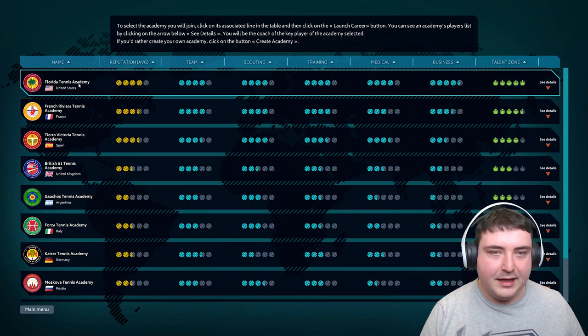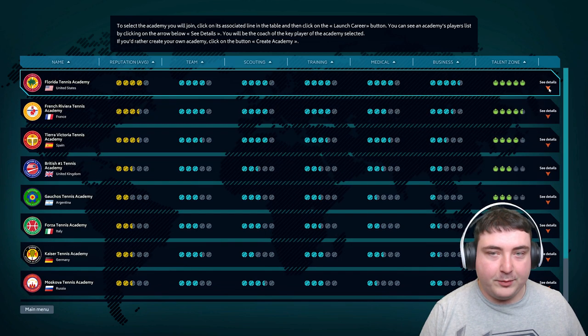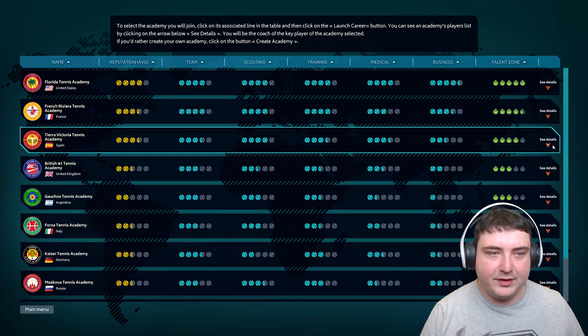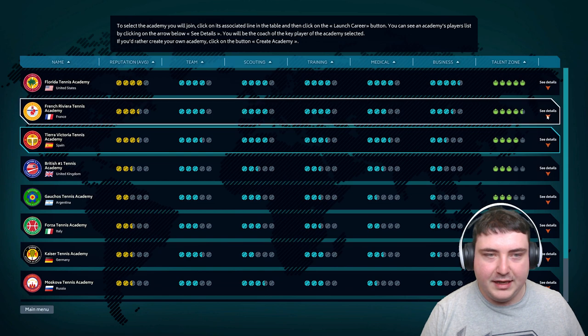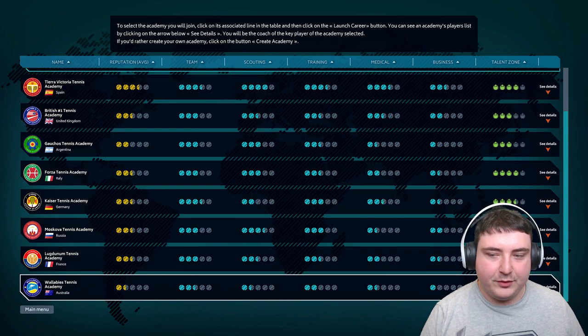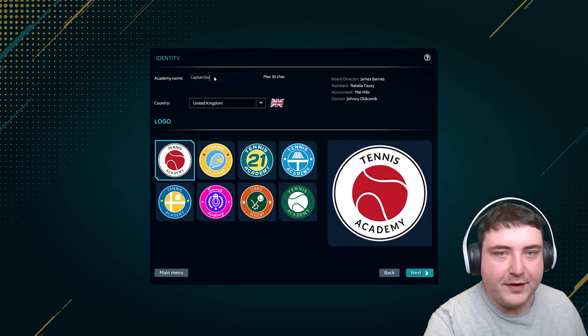You can pick to take over an academy - you can see the details. This team looks pretty good: Heather Watson, Kean Ishkori in there as well. You've got the British one with Andy Murray and Cameron Norrie. There's the Tierra Victoria Tennis Academy in Spain led by Kasper Rude. Then the French Riviera which has got Tsitsipas. But what we're going to do is create our own, and it's going to be called Captain Goodspeed Tennis - or CGS Tennis, which sounds a little bit more professional.